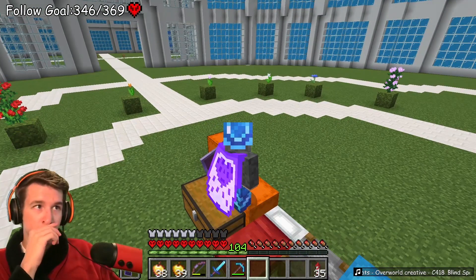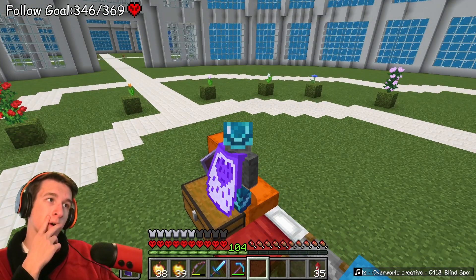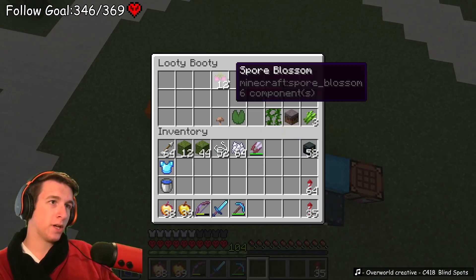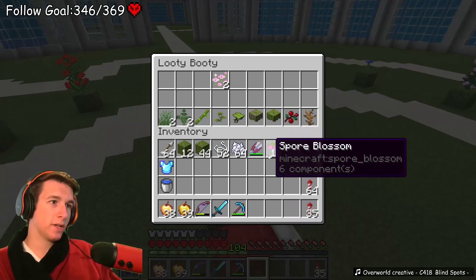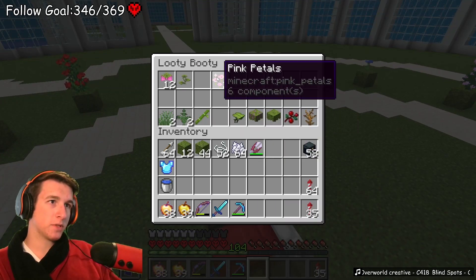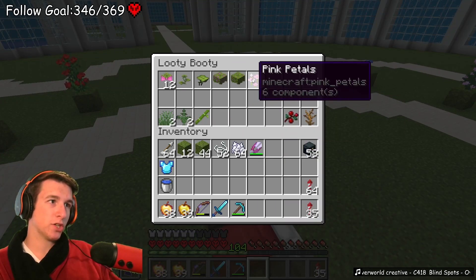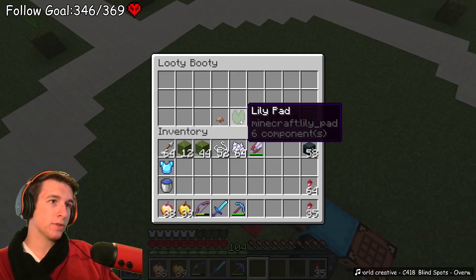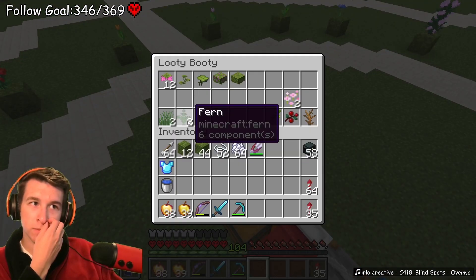I want to have a little section that's just for - because there's a lot of stuff - spore blossom, small drip leaves. I want to have just a lush cave kind of area, and then general plants. So those are flowers. I can separate this into biomes.